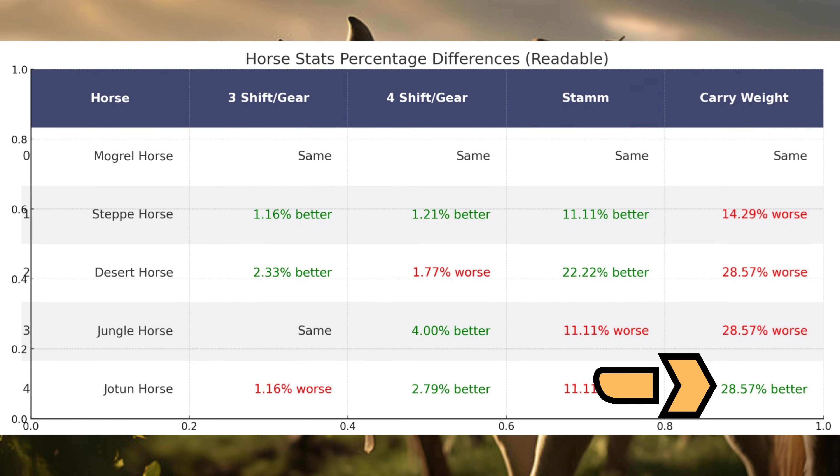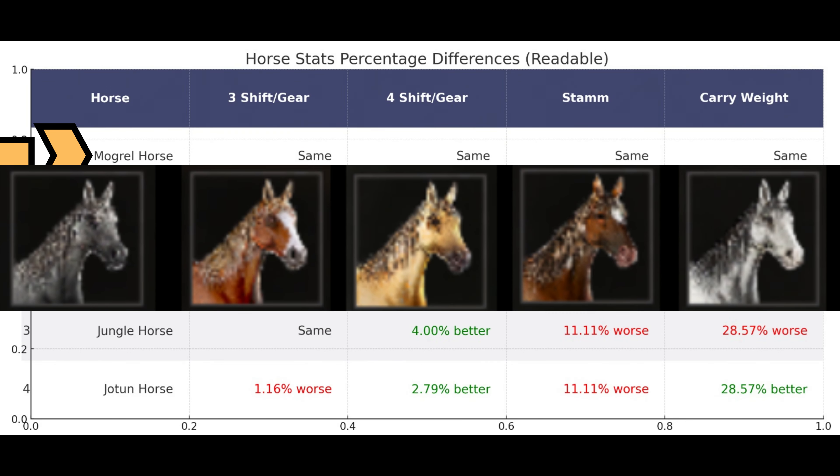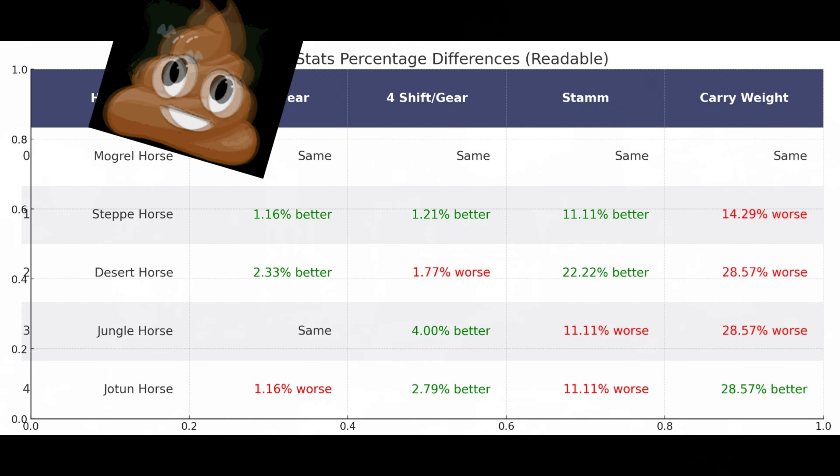As you can see, 28% more than a mongrel horse, which is a lot. I mean, look at this, it can carry apples. Let's call this monstrosity the Apple Carrier. Pairing this masterpiece of a horse with all the other horses, we can clearly see our difference, not only visual-wise, but also directly in the stats.